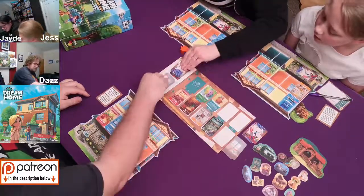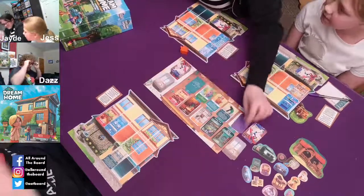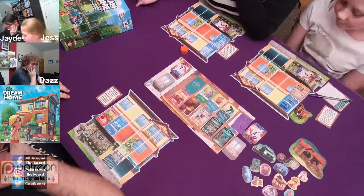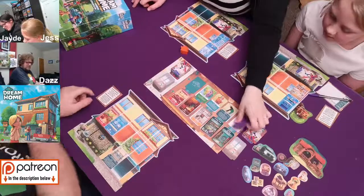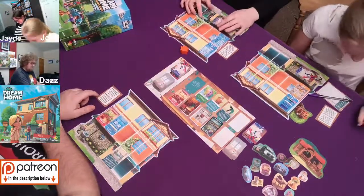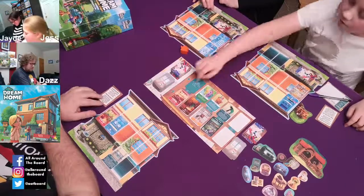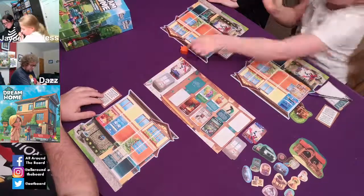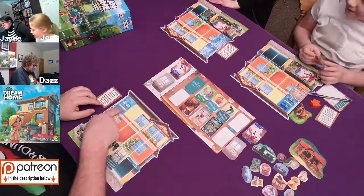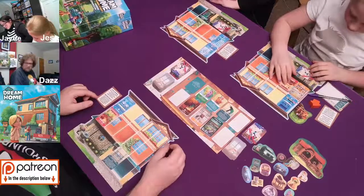Mummy's going to want a library because Mummy loves books. But I also want a garage - it'll stop Daddy getting it. Jade, you're up first. This game is really, really easy but quite satisfying as well. Played it the first time I went to HandyCon. Jess, what would you like? I want a living room - so thank you, first player marker. I can't believe I put the bathroom there, I was meant to put it there. You've just got a take-back - you have one take-back.